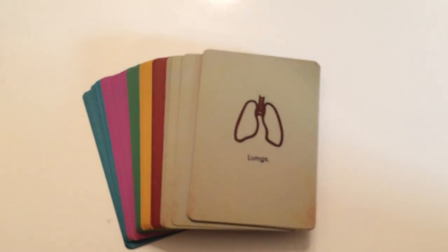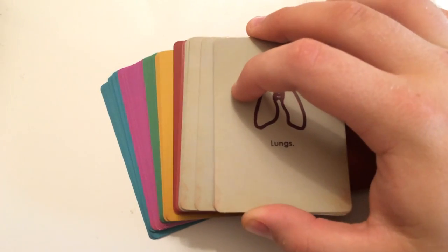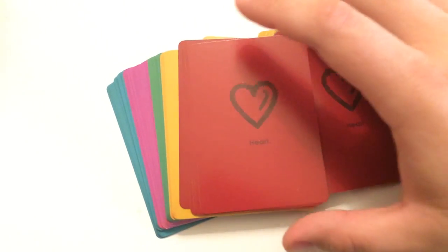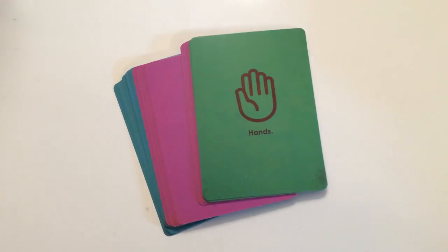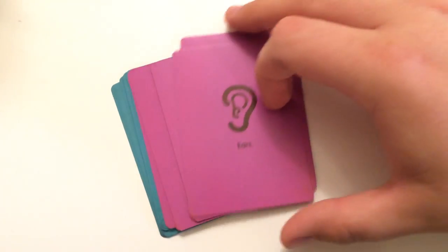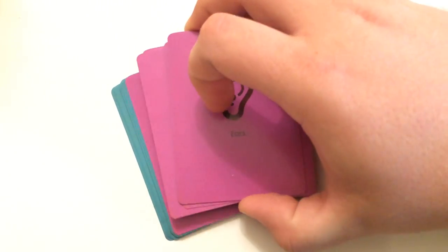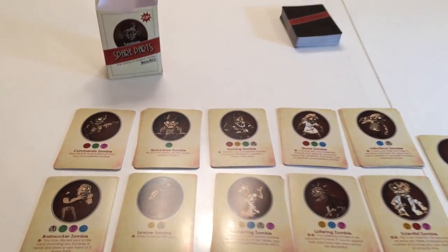First we're going to have a look at the parts deck. As you can see, it's really simple art. You've got the lungs, then under that you have the heart, then the brains, then some hands, ears, and eyes. So those are the parts that make up your zombies.